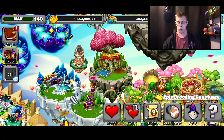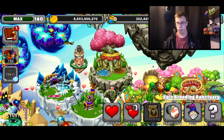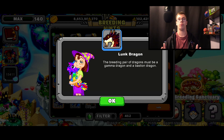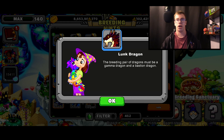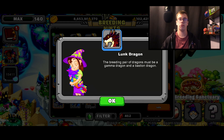I'm going to go to Breeding Hints and read it to you guys and give you a recommendation on what dragons to use. The Lunk Dragon breeding hint: the breeding pair must be a Gamma Dragon and a Bastion Dragon. What I recommend is a Gamma Dragon level 11 and above, and a Bastion Dragon level 11 and above.